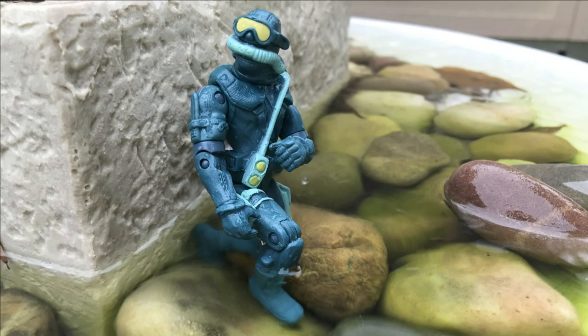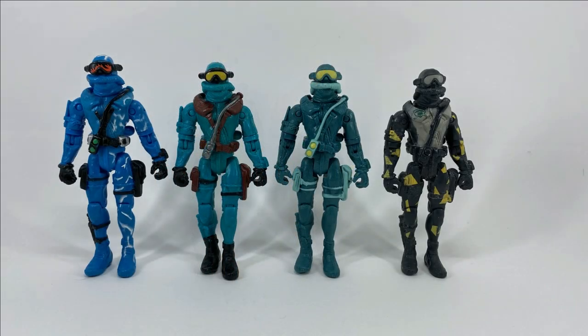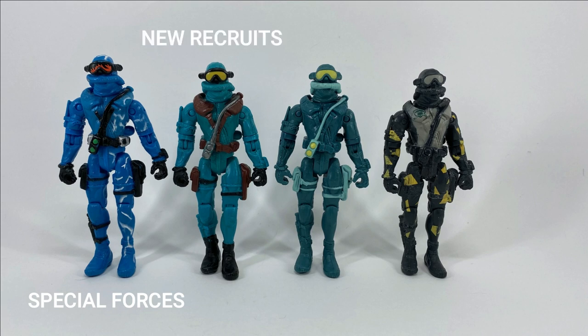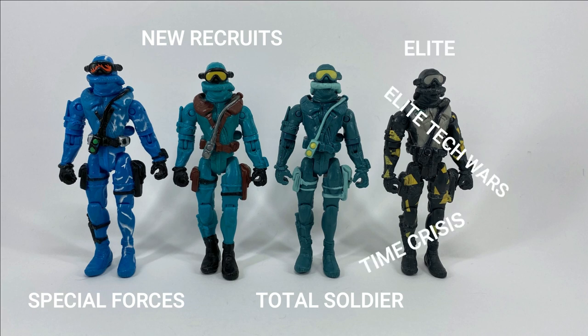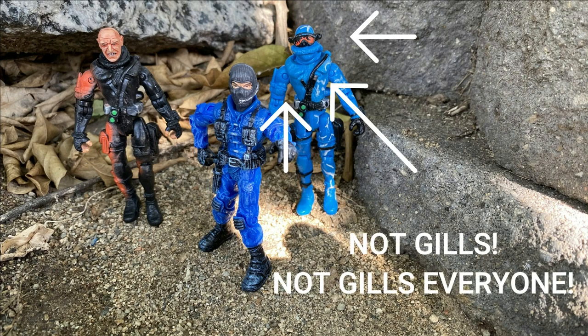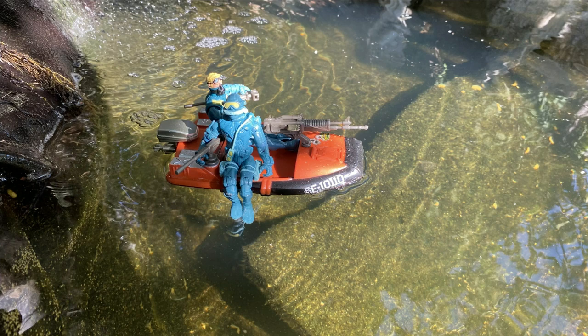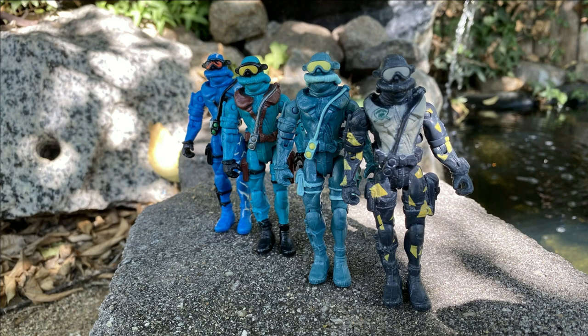Gills does not come with proprietary weapons. The other figure that shares his body is Nosferatu. As of this video, there are four versions of Gills: version 1 from the Core Special Forces, version 2 from the Core new recruits, version 3 from the Core Total Soldier, and version 4 from the Core Elite, Elite Tech Wars, and Time Crisis. I know that Gills isn't technically named in the Core Special Forces, so what do we call him — Generic Diver, Core Diver 1 or 2 like Nosferatu? This omits what could be some very interesting history on a really cool character.